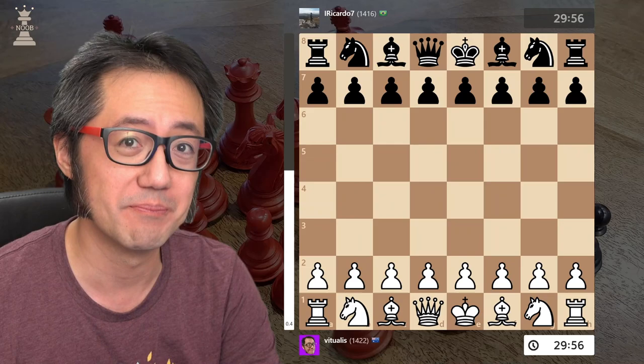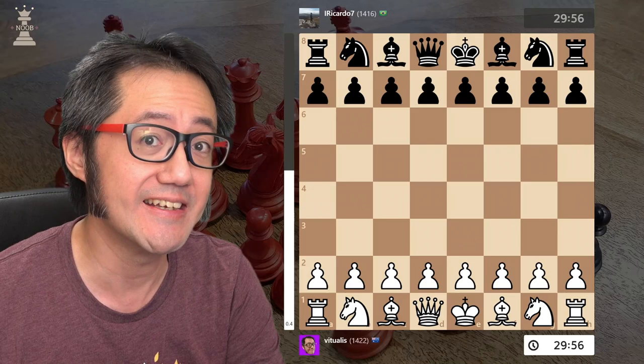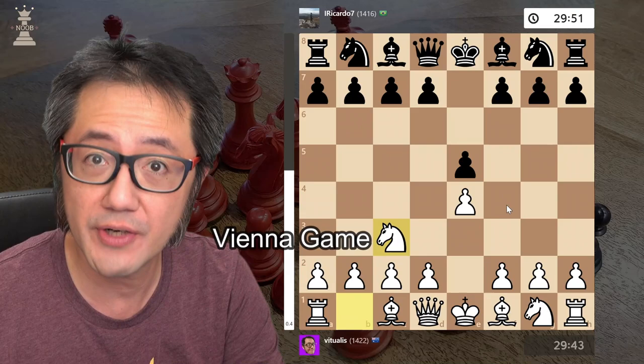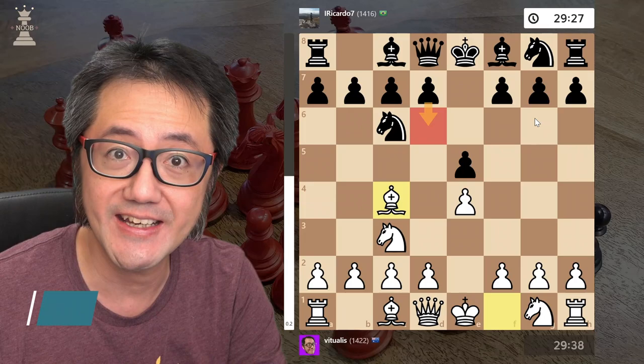In this match I play the Vienna game, and my opponent responded with a Max Lang defence with then D6. I have the white pieces: E4, E5, Nc3 — the Vienna game — Nc6, the Max Lang defence, and here I played Bishop to C4, and now D6.